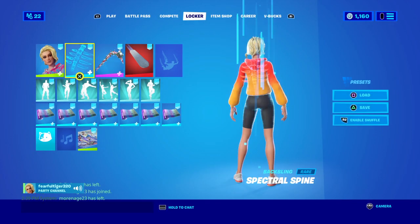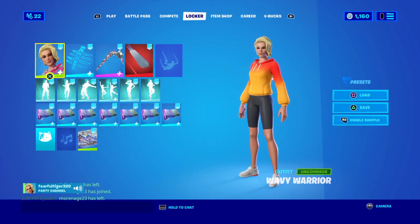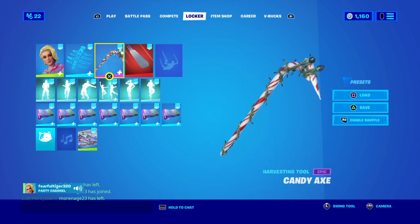Then we got this one, which is red and orange, and then the red Spectral Spine and the Candy Axe.